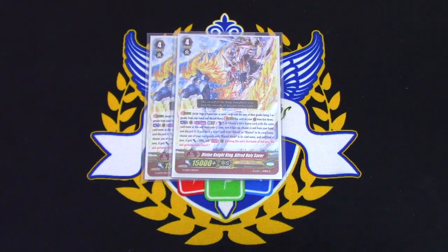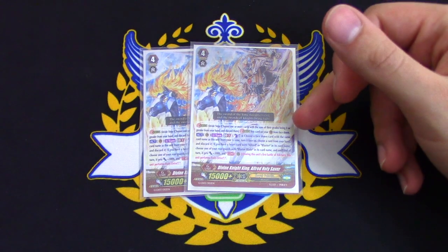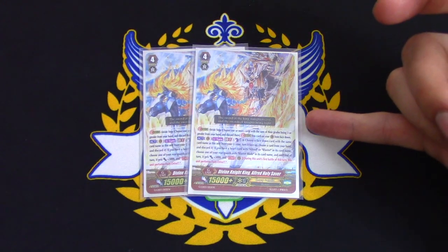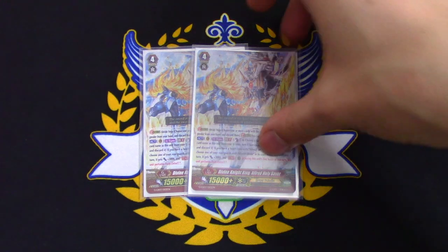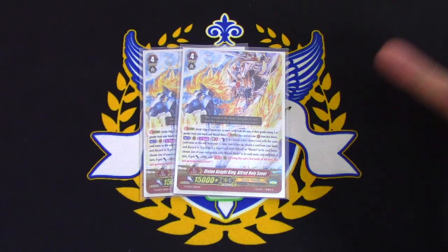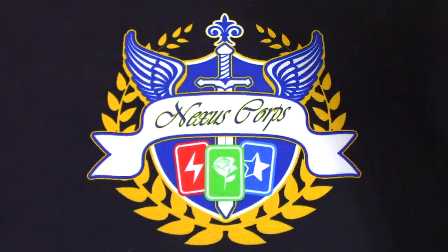Two copies of Alfred Holy Saver. The skill is once per turn, GB2, flip a copy of itself face-up. Choose a card with Blaster Blade in its name — it gets 3k and Twin Drive. So if I have the Counter Blast and field set up, I get more drive checks to get crits to put on Blaster Blade for the turn. It's available and I want to run it.